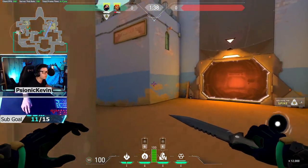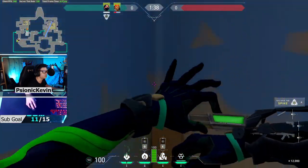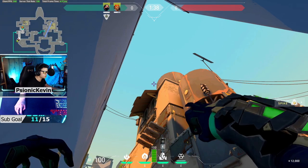Moving on to the CT molly from B-long, you get in the corner wall on the fountain side of B-long. Align the bottom of the crosshair at the top of the vertical line of the left side of the container. The spacing for the right side of the crosshair should be just on the edge of that same vertical line, then shoot the molly.